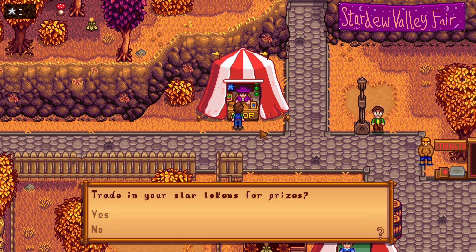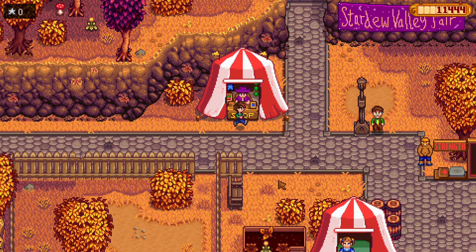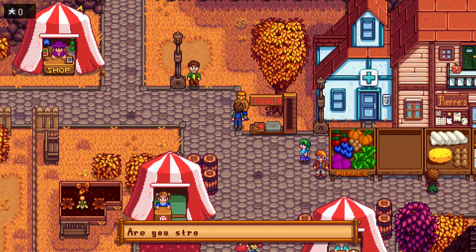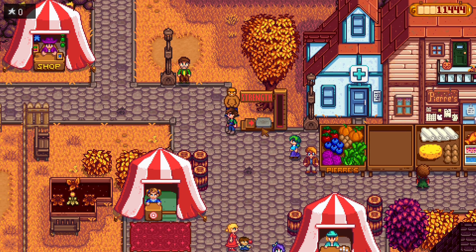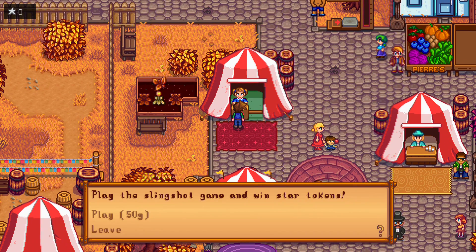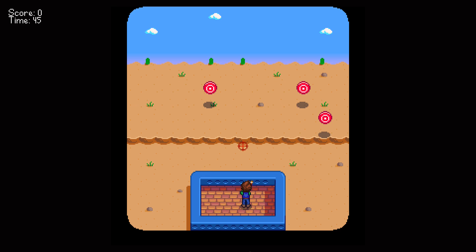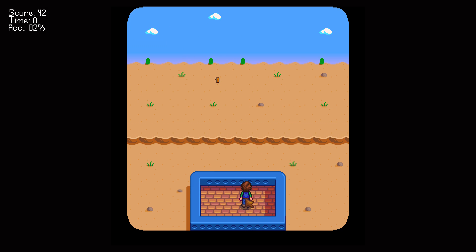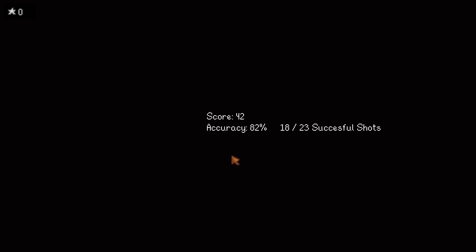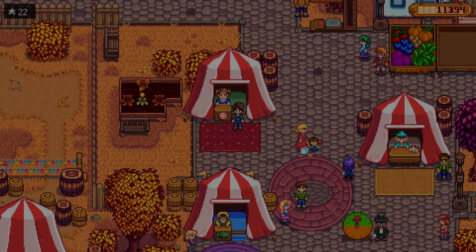Can we buy things? 'Trade in your star tokens for prizes' - I have zero star tokens so that won't work. 'Play the slingshot game and win star tokens' - let's play, it's only 50 gold. Oh my god, this is gonna be way harder than I thought. Six more seconds... I got 42 points. That equals - 22 star tokens. I have no idea how much you need to buy something.